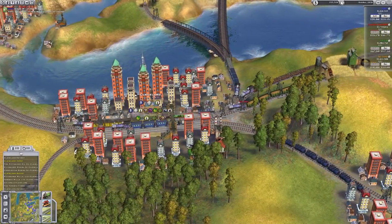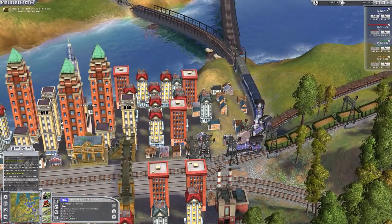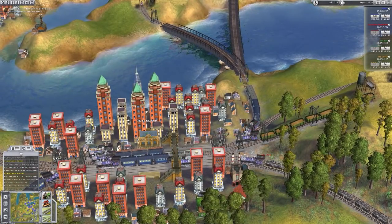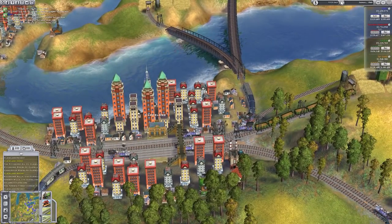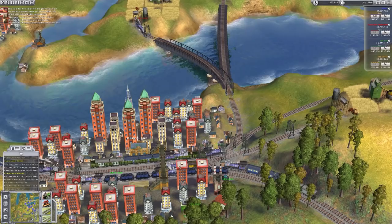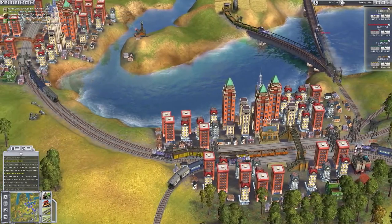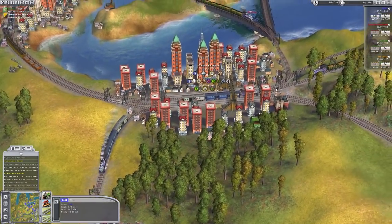That should hopefully be alright. Oh - is that stuck? Yeah, and it's going through - trains are going through one another now because of the huge backlog. This is something you can only get on a certain difficulty level. Let's go to the timber company. I would have thought they'd use our other track but they don't seem to be. Maybe because of the way I've built it. I could give them a bit more of an option.